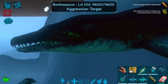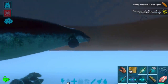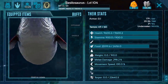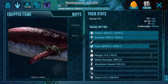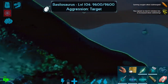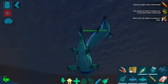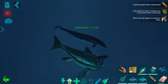We now have this guy — pretty cute. I'm super happy with him. Level 104, not too bad. It's a female, which is excellent — if we find a high-level male we'll be in a great position for some basilo breeding. These guys have tons of health — 9,600 health, not bad. Pretty good weight, though a bit low on melee and stamina, but I'm still happy with it. We're going to head back to base and make a saddle. I'll bring you guys back when we're ready for our very first test ride!